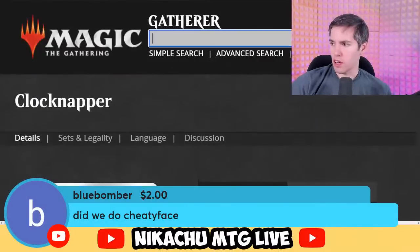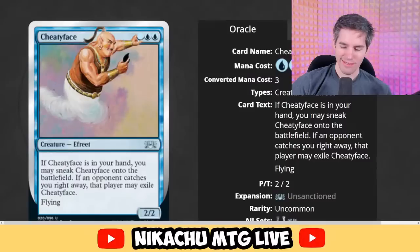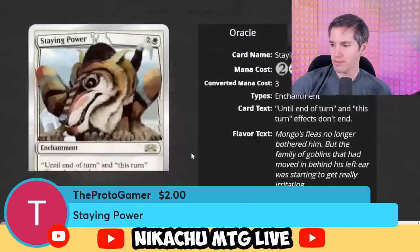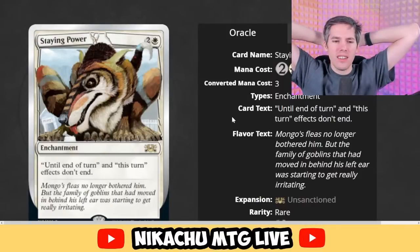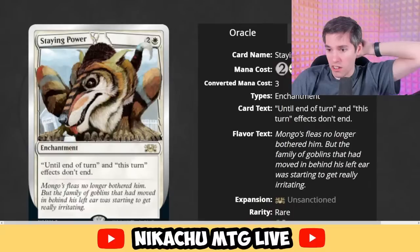Did we do Cheaty Face? Cheaty Face — if it's in your hand, you may sneak it onto the battlefield. If an opponent catches you right away, that player may exile Cheaty Face. I don't think this would be a real card. Staying Power — white, two generic enchantment. Until end of turn effects don't end — so if something said 'until end of turn,' it's just for eternity. I'm surprised they haven't made a card like this. Very unique card that would fetch a really pretty penny.